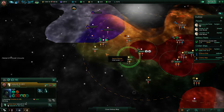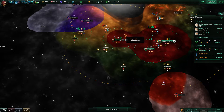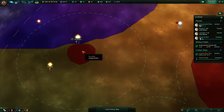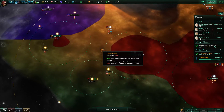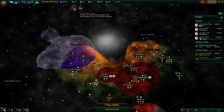System survey complete — twice over. The good thing about wormhole travel is they can travel far quite quickly. Love to see that. Anomaly found — research it.